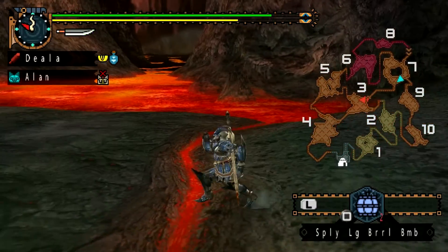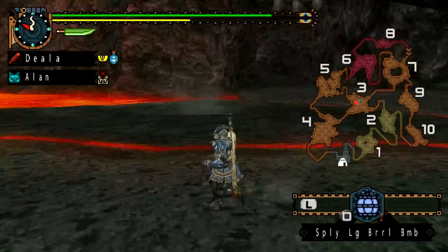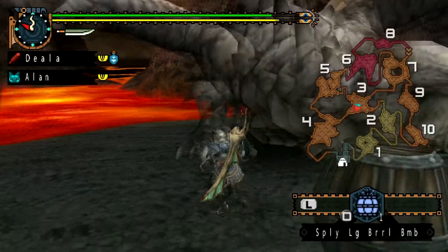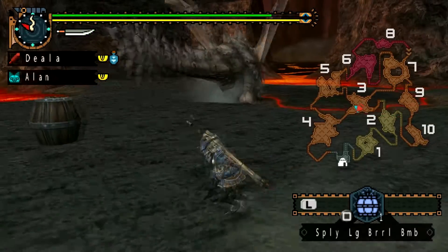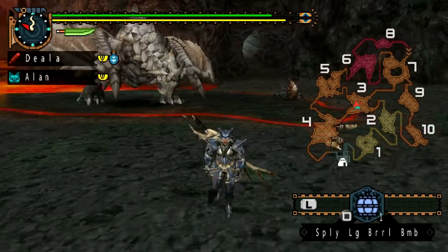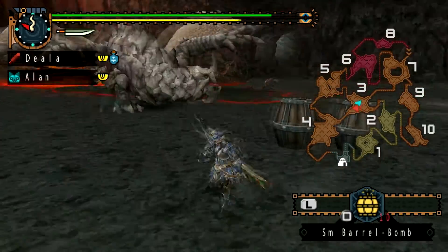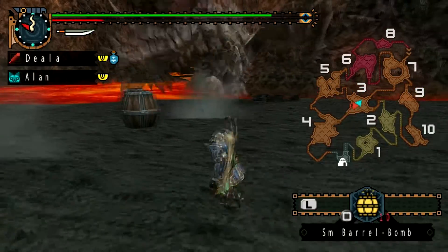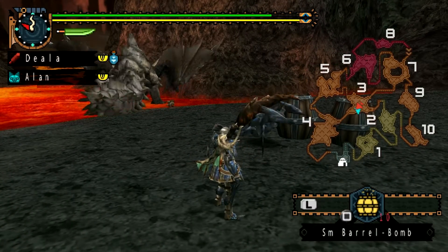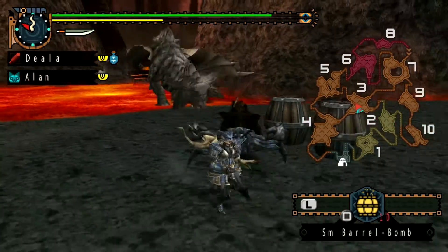Right, where is it? Oh, there it is. I didn't know where it was. I've now got to make him run over here without blowing that thing up. Yeah, don't go all the way over there, I need you to come slightly closer over here. Thank God that thing can't blow up barrels - if it could, that'd be very annoying. Am I going to waste our bombs here?